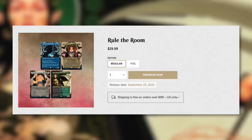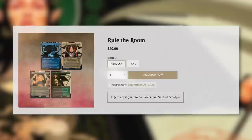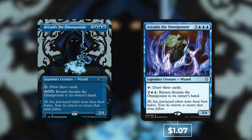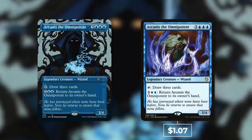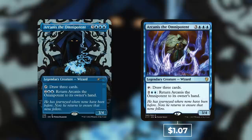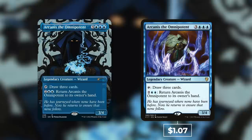The next drop is the Rule of Room drop, also at $29.99. First up is Arcanus the Omnipotent — one of my favorite cards from childhood; I absolutely love tapping and drawing three cards. Currently, though, Arcanus is just $1.07. It has been reprinted a couple of times, so this one is not going to be providing much bang for your buck in the Secret Lair.